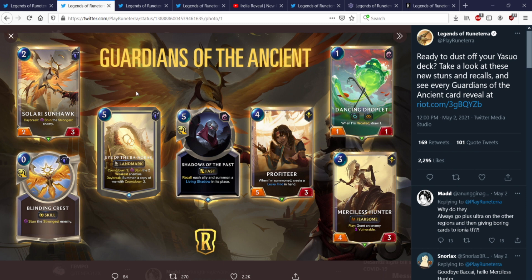Starting off, we have Guardians of the Ancient stuff. This was released a couple days ago but I'm doing this all in one bundle video. So we're starting with the 2-mana 2-3 Solari Sunhawk — Daybreak: Stun the strongest enemy. This is another 2-drop Daybreak card, so I guess Leona Curve is looking a little bit nicer. Premium stat line, can be played on offense and defense effectively on turn 3 or turn 4. Basically, in any situation where a stun spider can be relevant, so can Solari Sunhawk.